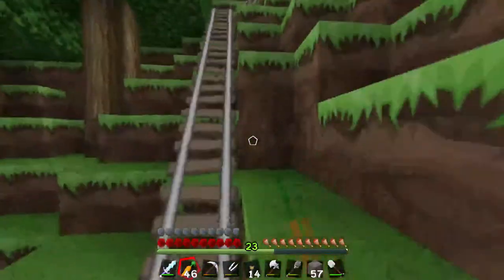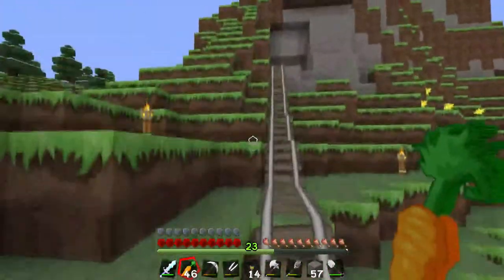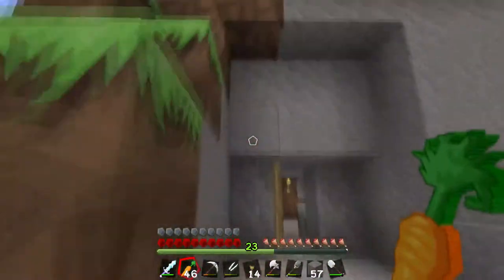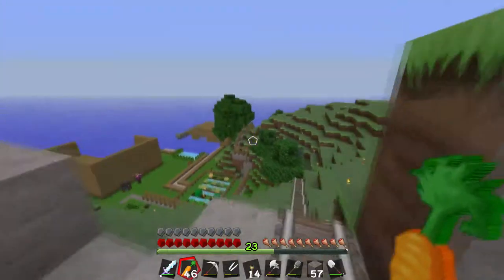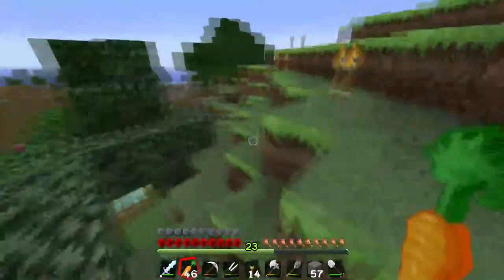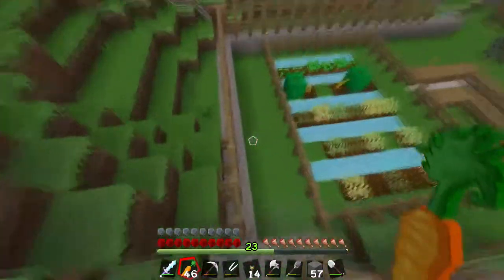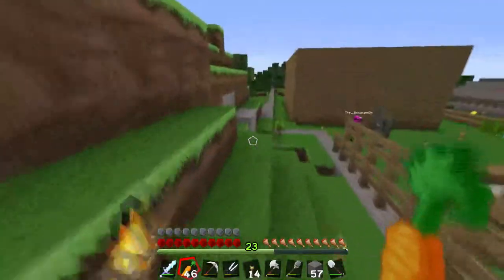I'm at two frames per second. I feel like it's us and Tyler on one side — we're like a team — and then all three of them on the other side. I just had to drop my chunk loading. Dropping your render distance always helps. Now I'm at 23 frames per second at their house — 30 frames per second. Should we ask them for pumpkins or do a sneak attack and steal some?